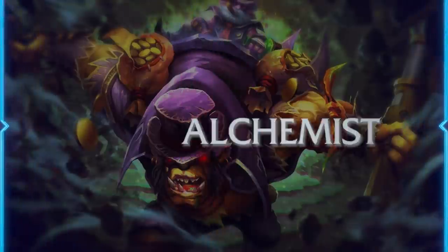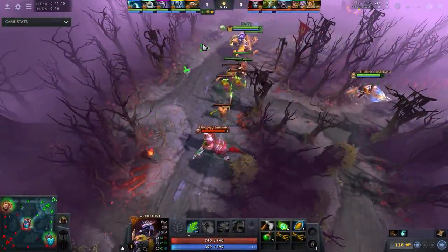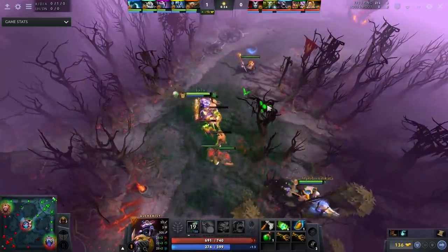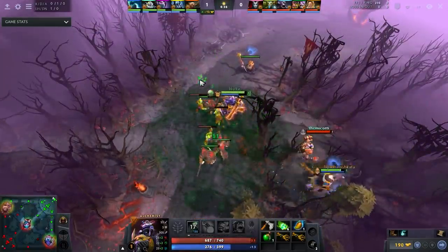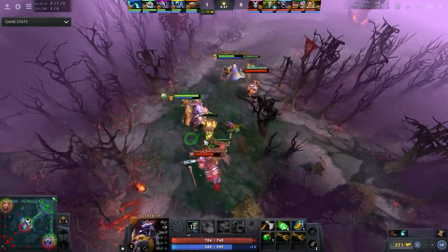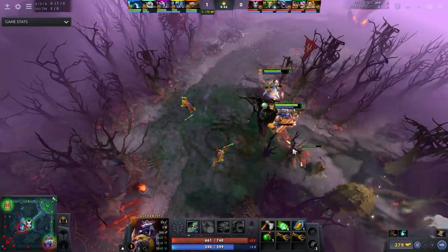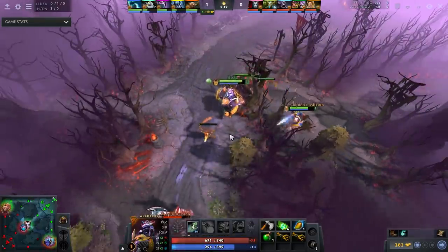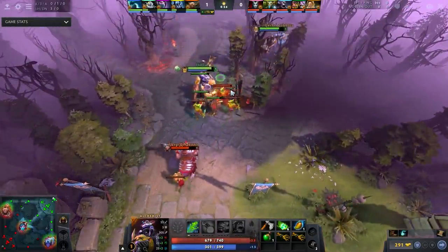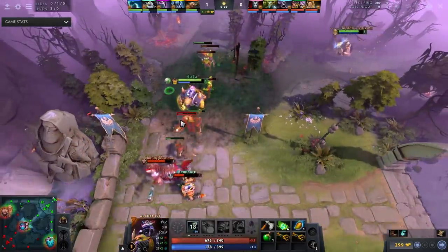Next up is Alchemist. I've been hyping this hero up - he's really good, and actually helped me win a DPC game, though we still lost the series. This hero is really strong. Take Acid Spray at level one please - the spell is broken, it's the new Gush. Acid Spray is literally better than a GameLeap sub, and that's hard to beat.